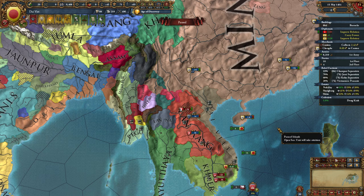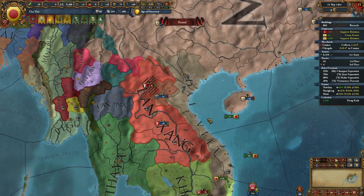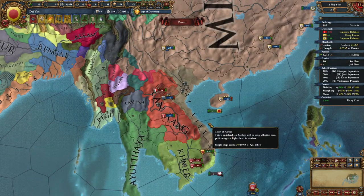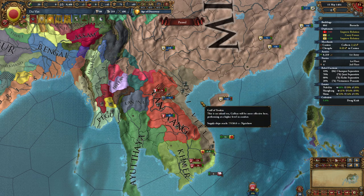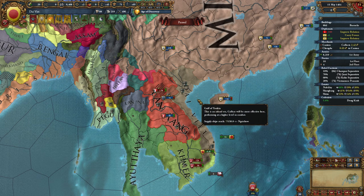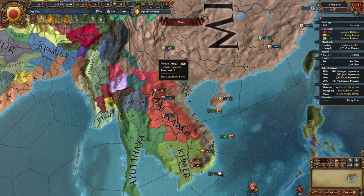I think that is everything for the Dai Viet I need to go over. There's a lot there — it's a very complex nation. It is horribly sabotaged at the beginning of the game. It's not till about 1480, if you play right, that you'll actually feel like you're playing the game rather than just watching a point simulator increasing your admin, diplo, and military power. Hopefully that helps you all. That is it for me — bye for now. If you did enjoy this, do like and subscribe and I'll see you all in another video.